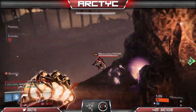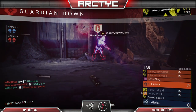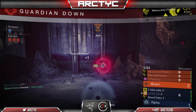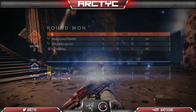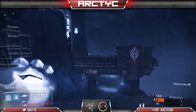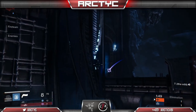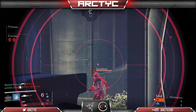Hold down, especially if you have Alpha side. Hold down the middle — the overtime point is going to spawn right at B. If you have the lockdown on the middle of the map, the opposing team is going to have to run through one of those doors. You can basically nade out and they're forced to ultimately push you. That is the ultimate end-game strategy: if you have Alpha side and you're having trouble, lock down the middle of the map and hold down those nades, waiting for them to come through.